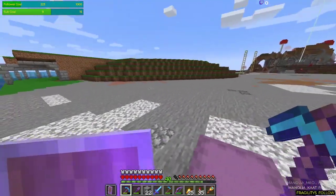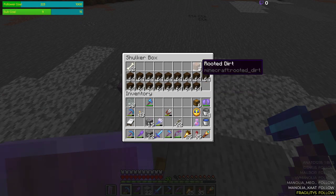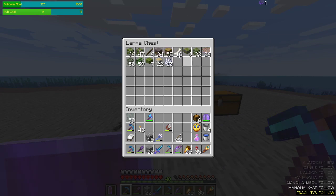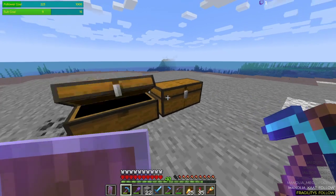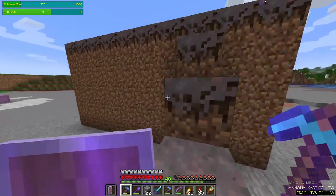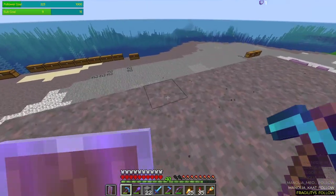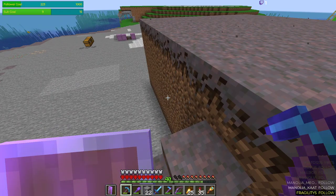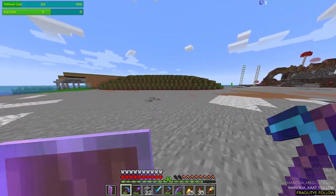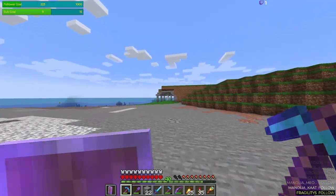I brought over some glow lichen so I'm gonna use them as light most likely. I tried making some rooted dirt but apparently you get one from each azalea tree - I grew some and got some hanging roots. I built this giant dirt block and planted an azalea tree in the middle, hoping more than one block inside would turn into rooted dirt, but only one turned. So that's very unlucky. Now I'm not sure what to do next - I could do the entrance to the tunnels.